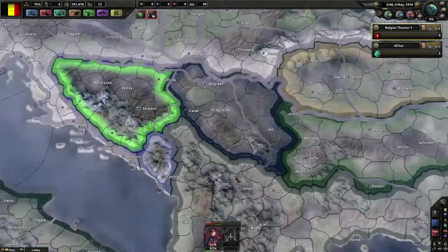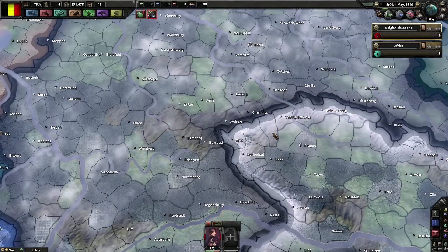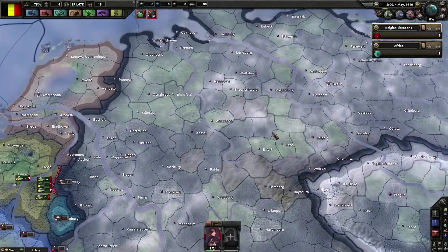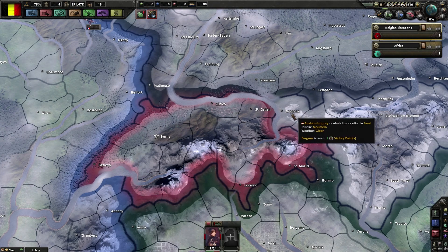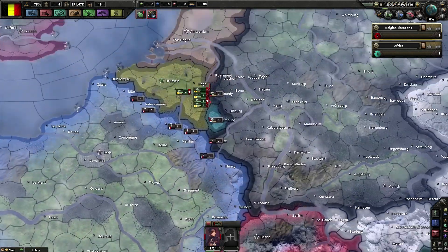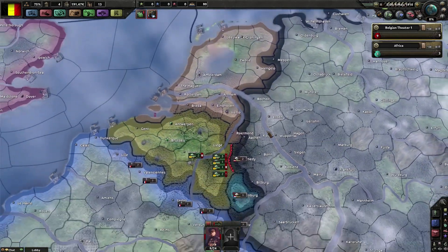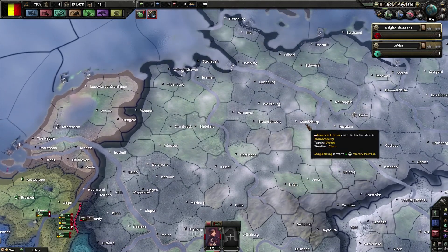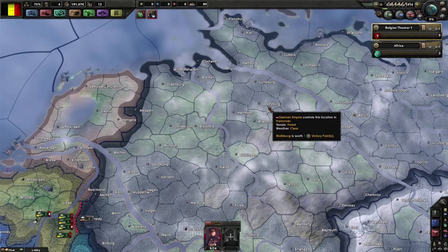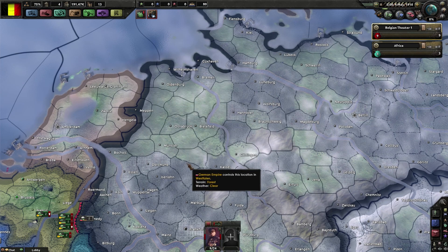I like that they added a lot more towns into this mod. I remember last time it was just the basic names. Just if you look at Switzerland itself, instead of just Bern and Zurich it has Geneva, St. Carlin, Locarno, and St. Moritz. And if you look at Germany there's like Braunschweig, Magdeburg - a lot of towns been added, which are each one victory point. I like that.